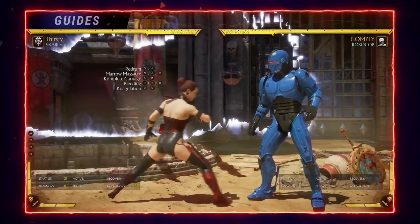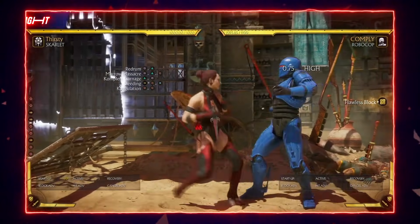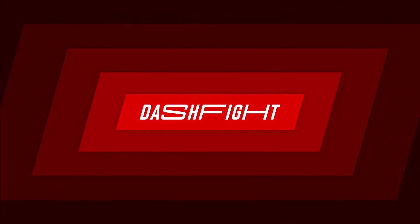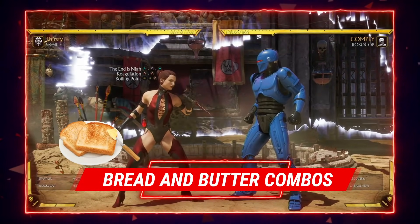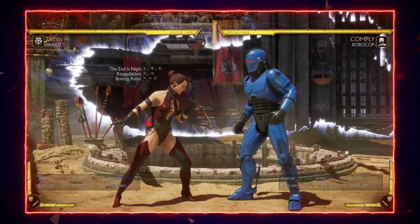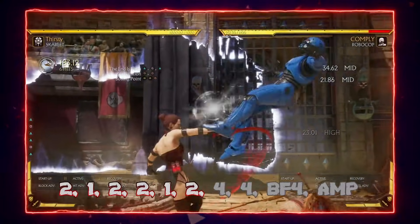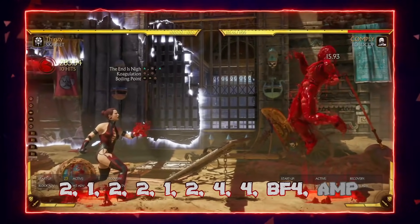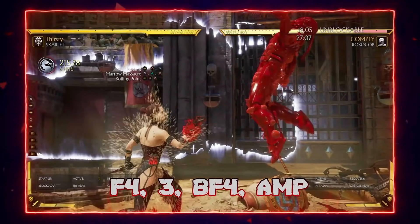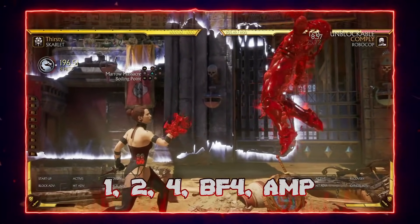4,4 is one of her best strings — it is plus on block, a high then a mid, so they can neutral duck the first hit. It has a 10-frame startup, but if they block it, it leaves you at plus 6 and you can continue applying pressure. Her midscreen optimal BNB is the string 2,1,2 into 2,1,2, then 4,4 into back-forward 4.